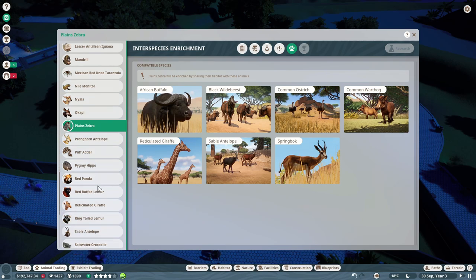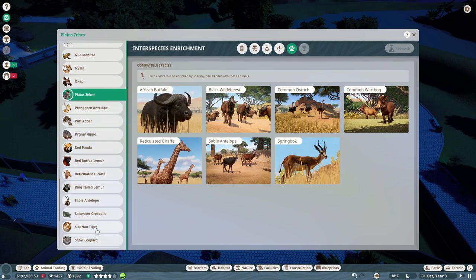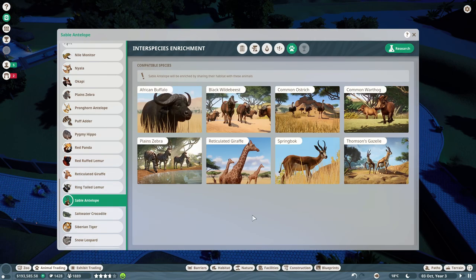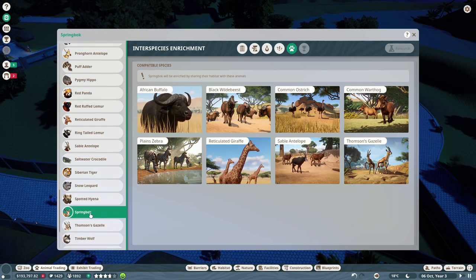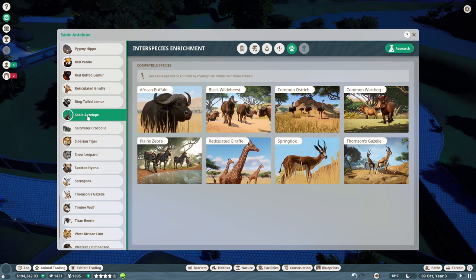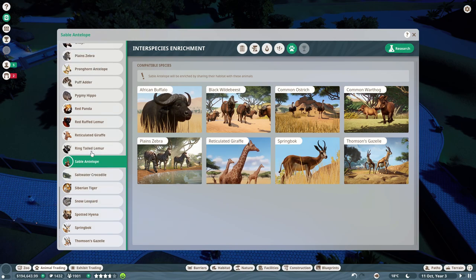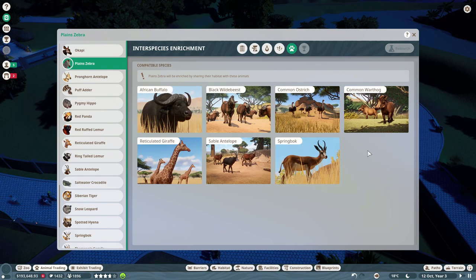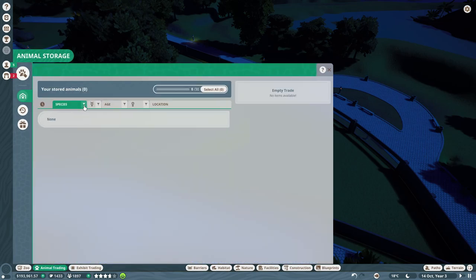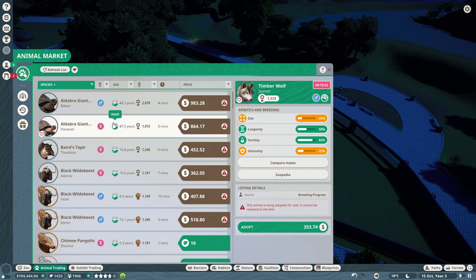We could actually do a multi-species habitat. If we go to tiger, we cannot put anything with a tiger. Sable antelope — we can put several things in there. Springbok is kind of the same, though sometimes the feeling isn't mutual. Or as you saw with the antelopes, Thomson's gazelles like the zebras whereas the zebras were indifferent about them. Let's see what we have in the animal trading center.